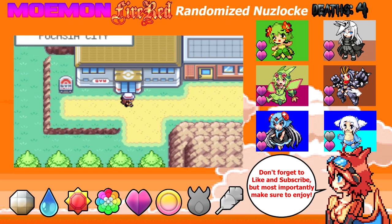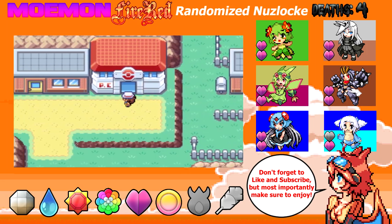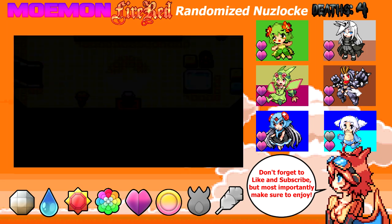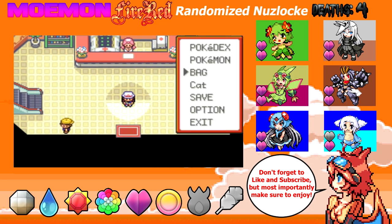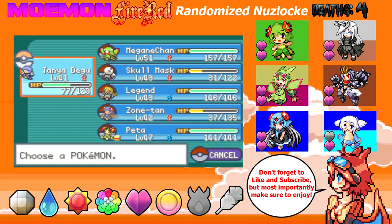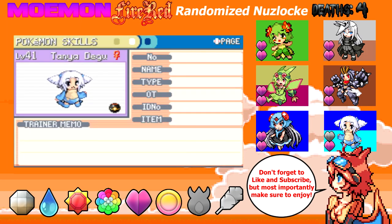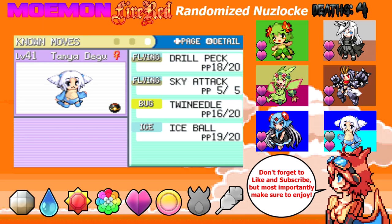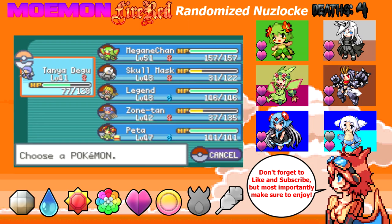Thank you guys for watching today's episode of Fire Red Randomized Nuzlocke Moemon Edition. I got four more Pokemon, I got the badge. Tanya Degu died once so she has one more life left and I hope I can evolve her on the next episode because I don't want her to be under-leveled. Thank you guys for watching, I really appreciate it and I'll see you guys in the next episode!